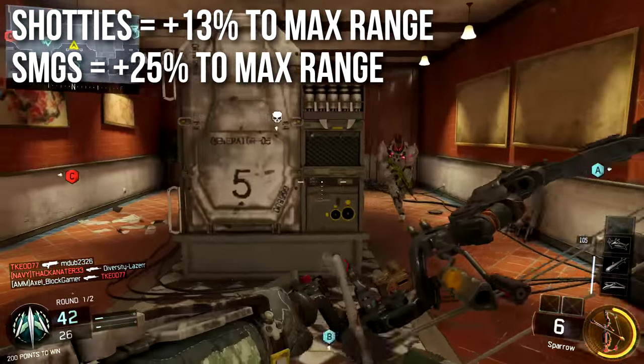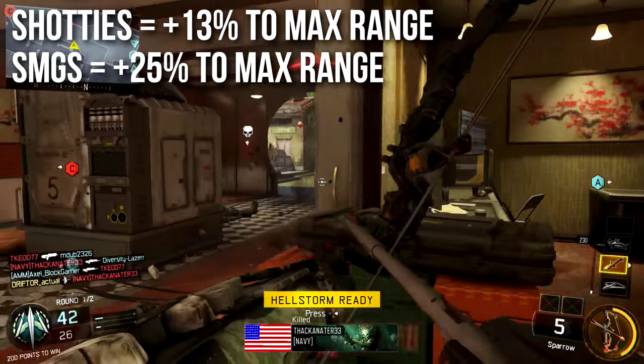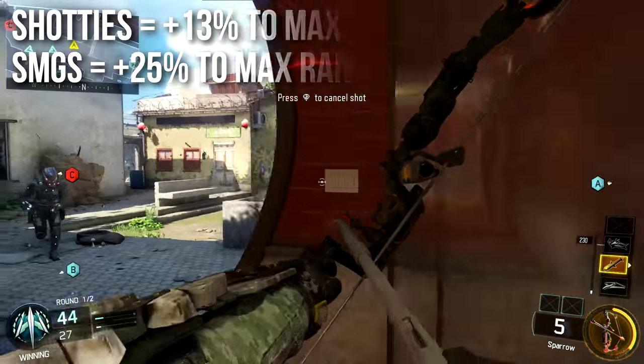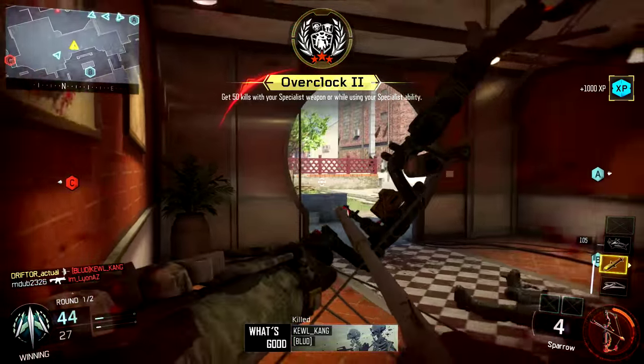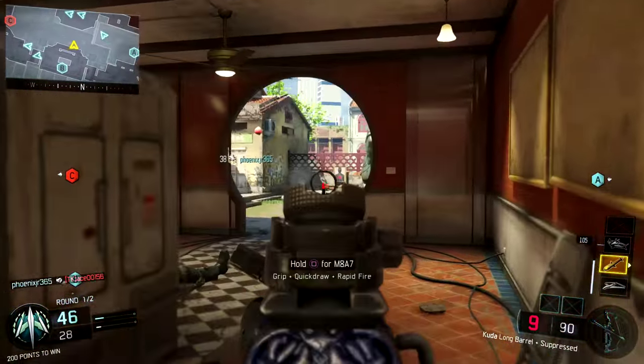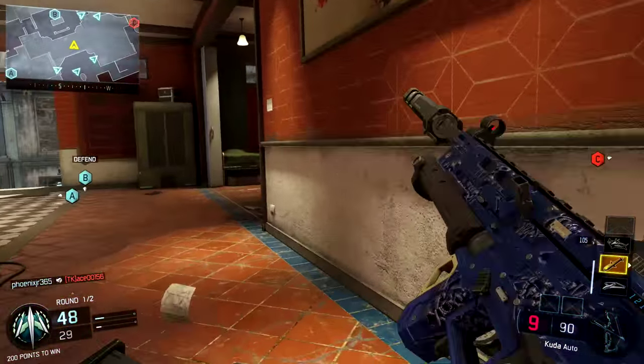For shotguns you get +13 to the maximum range. For submachine guns you get +25 to your maximum range — that's your long-range capability. It does nothing for your up-close shots-to-kill on shotguns or up-close shots-to-kill on SMGs. It's all about that super long-range potential, and ultimately not that practical.